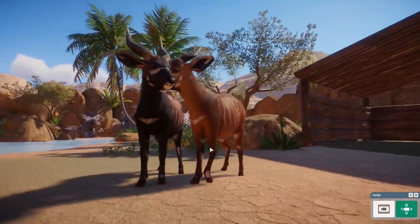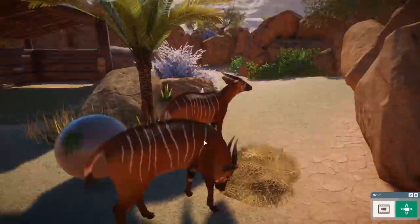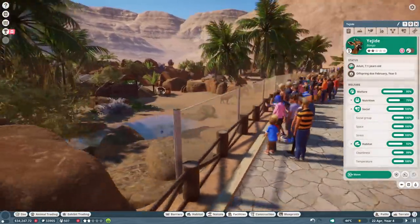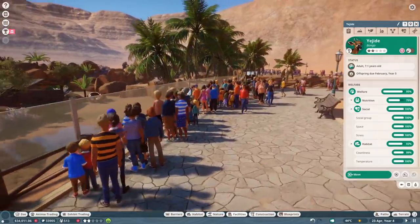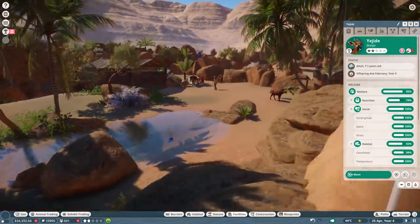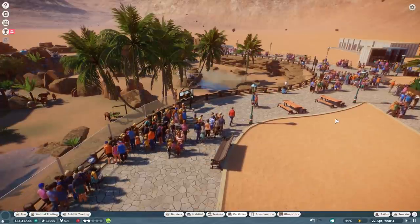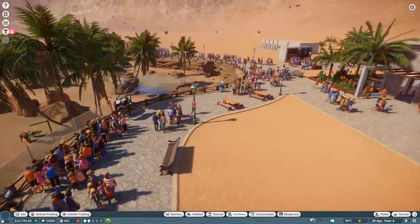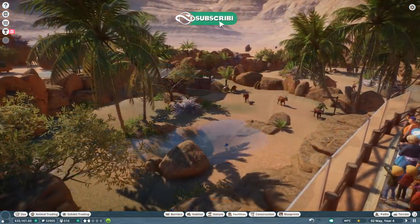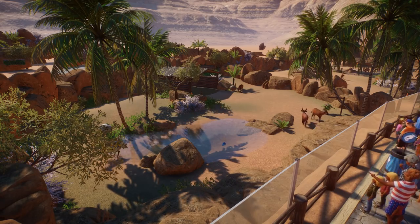I'm not really sure I like having glass at this entrance area, so this habitat is definitely going to be for some other animal. Give me suggestions if you have any, and join my Discord server if you want to provide awesome blueprints. Every feedback is more than welcome - please subscribe if you haven't already, leave a like if you enjoyed, and I really hope to see you all in the next one. Thank you guys so much for watching, bye!